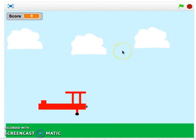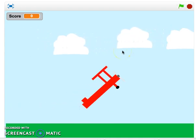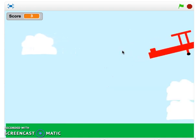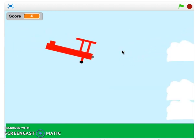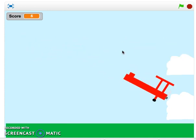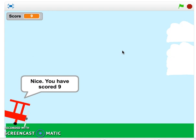Let me click on the green flag. You can see that I've got my up arrow keys to rotate the plane up, and using my down arrow keys. You can see that as I'm touching the bounce my score goes up, and as my score goes up it gets faster.